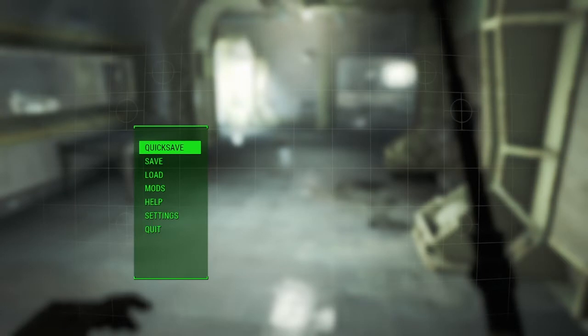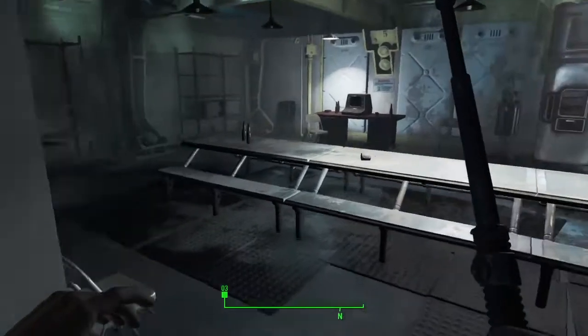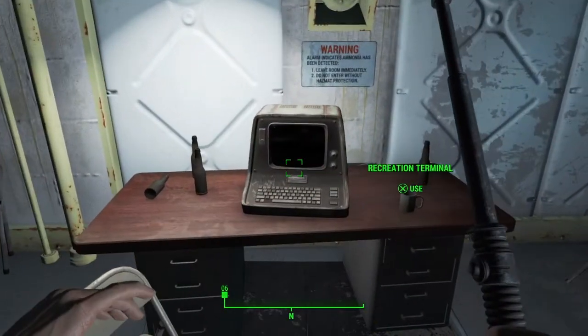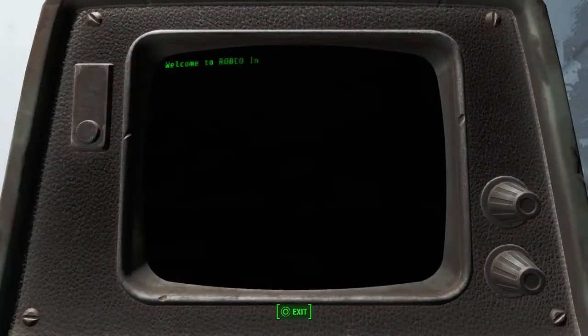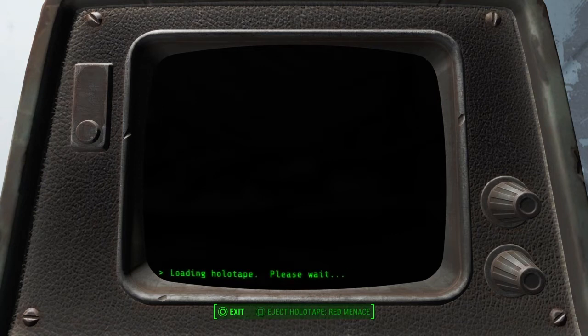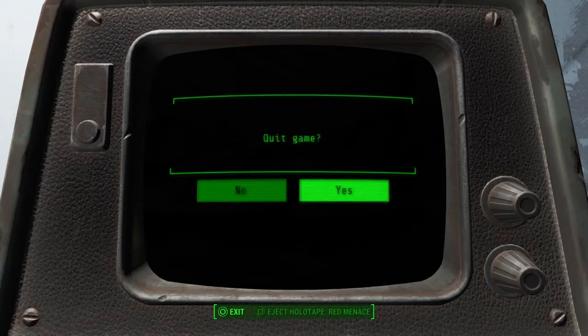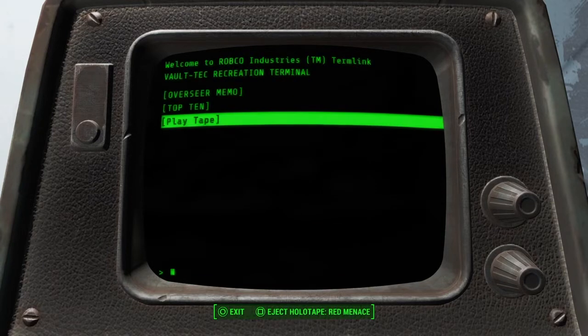Hello everybody! Mr. Pilgrim here coming at you with a brand new Platinum Trophy Guide for Fallout 4. I'm going to be skipping the intro and parts of the tutorial. The first thing you can do trophy-wise is when you first get the baton and take out the first rat, you'll be right next to the recreational area. If you access this computer, you'll be able to play a tape and this will get you a trophy. You can play the game and then immediately just exit — that'll get you your first trophy of the game.